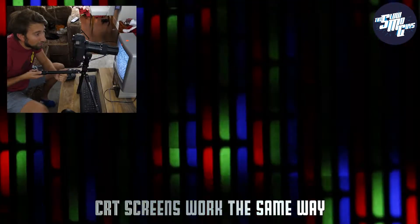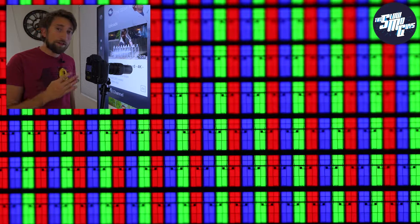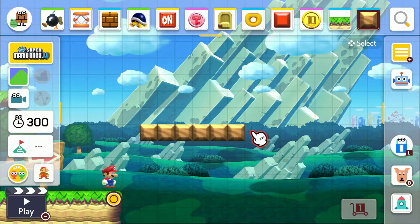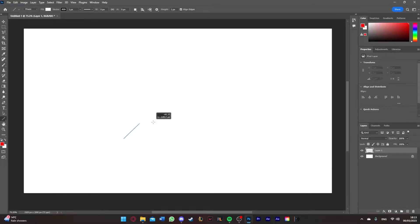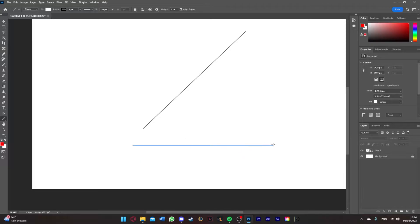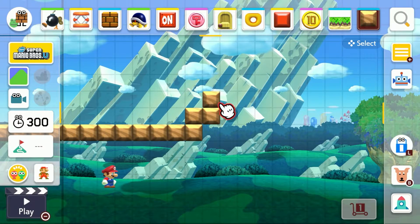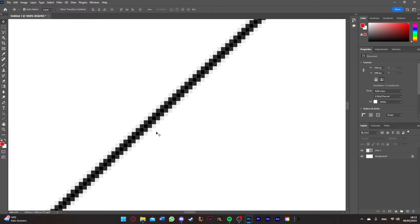A TV or monitor uses tiny pixels of light to display every image you see on screen. Even now, this video you're looking at is really just thousands of very small, differently coloured flashing lights. So to show you an image of a line, your screen will have to light up hundreds of these tiny little squares. In a straight line, there are no signs of aliasing. However, if we were to draw that line at a 45 degree angle, due to the nature of how we're plotting that line with these square pixels, it's not really perfectly straight. What it's actually doing is building a staircase-like shape to maintain the illusion of being a straight line. This becomes much more pronounced as we zoom into it and get a closer look at what's going on.